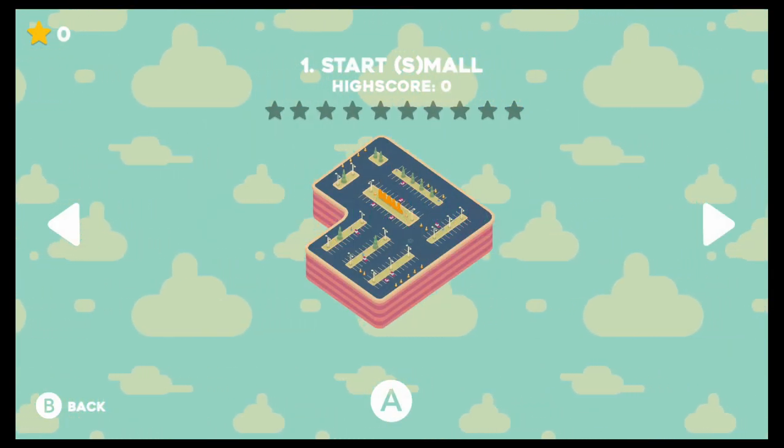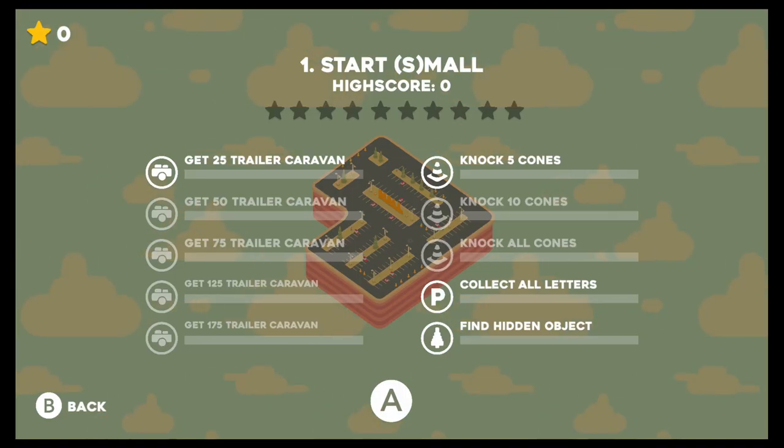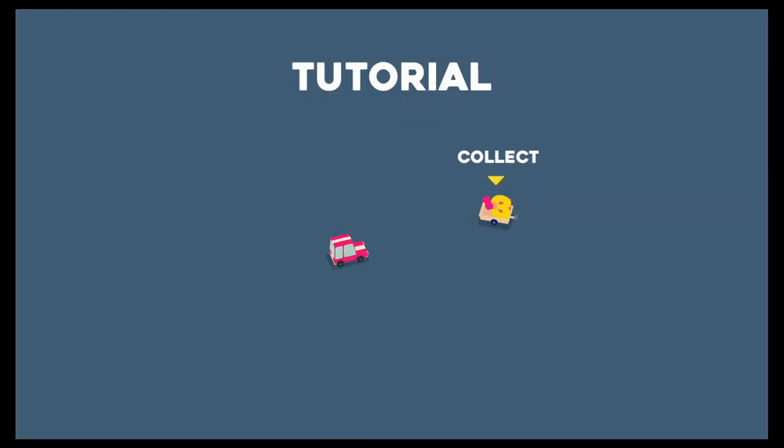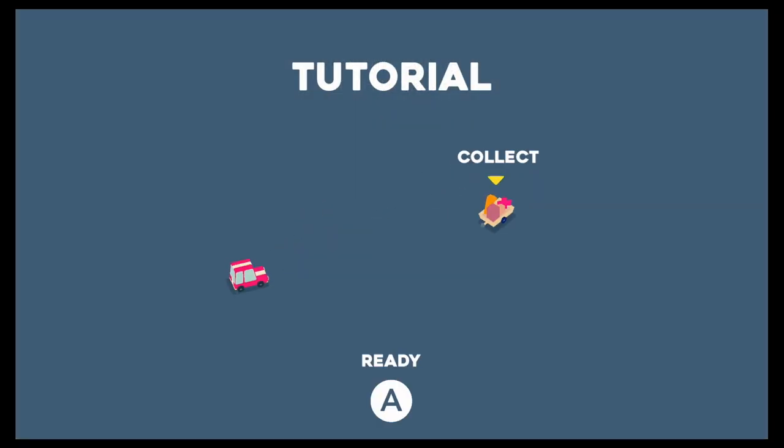The first level starts small. I guess we're in a mall parking lot. Here are our missions. Some of them are grayed out - it's probably just because I have to do the one before it first. We have to collect all letters, look for letters, and find a hidden object. We're going to collect the caravan and that's going to extend our cars. That makes sense.